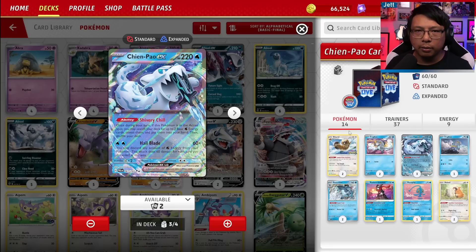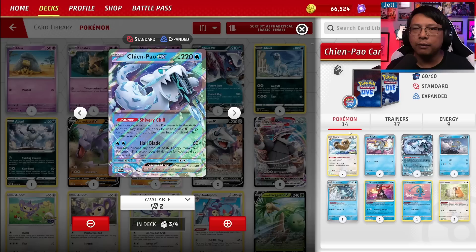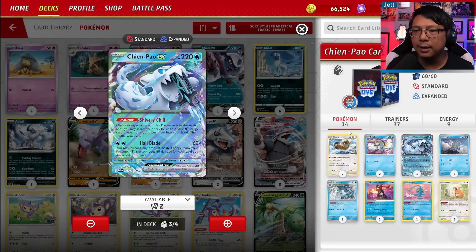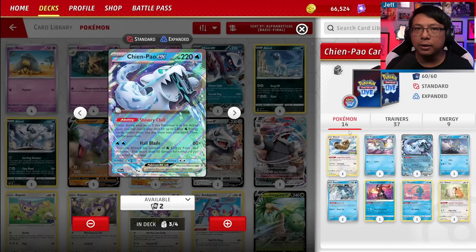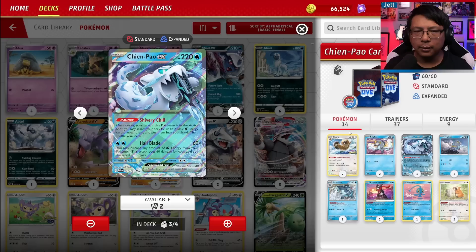Chen Pao is a basic water Pokemon with 220 HP. It has the ability Shivery Chill, which lets you grab two basic water energy cards from your deck and put them into your hand. It has the attack Hail Blade, which does 60 damage for each water energy you discard off of your Pokemon. With uncapped damage, this thing can one-shot pretty much anything in the game. However, you are discarding energy constantly and will have to constantly reload your hand to get energy back onto your Pokemon for KOs.